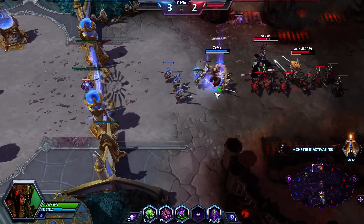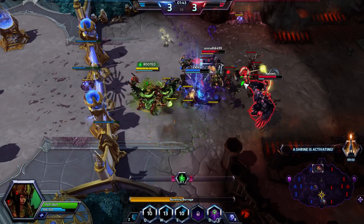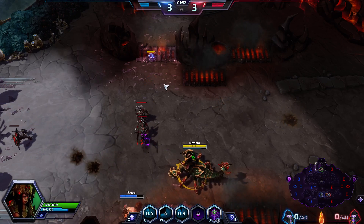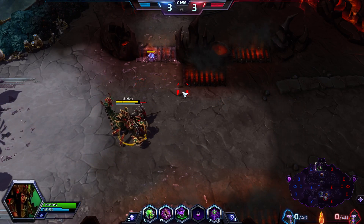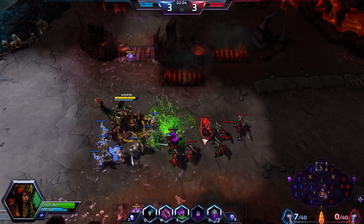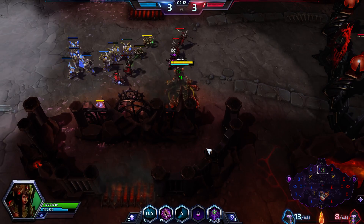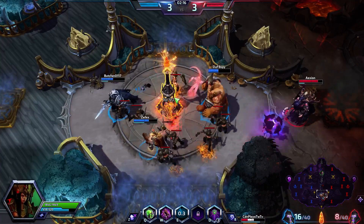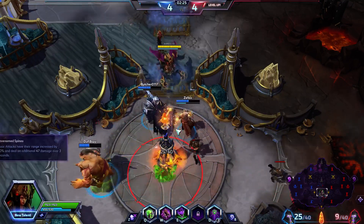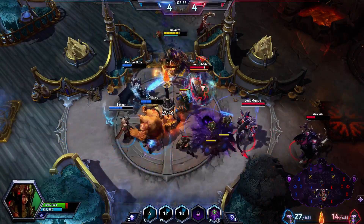The first shrine is going to be spawning down in the bottom. I'm actually going to stay up top here and just get back in control of the lane. On top of that, hopefully get some really good damage done on the structures up here. I'm going to take control of this lane for now. Given the fact that Malfurion and Sonya pulled back, most likely they're going to be going after the shrine, which will allow me to retake control of the top lane. I'm going to be going for Envenom Spines at level 4 - that's going to increase the basic attack range and the damage I put out with basic attacks, which is nice.